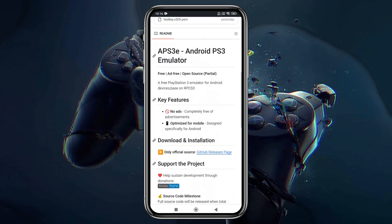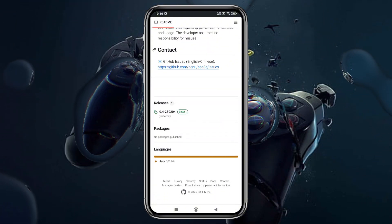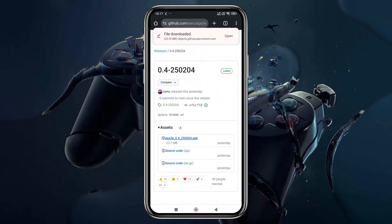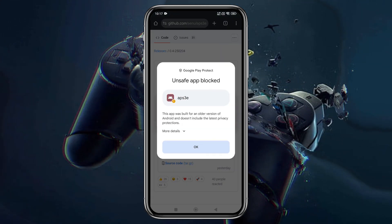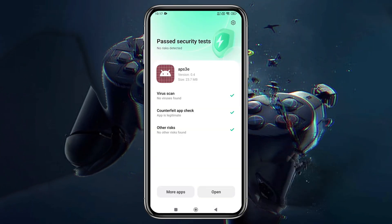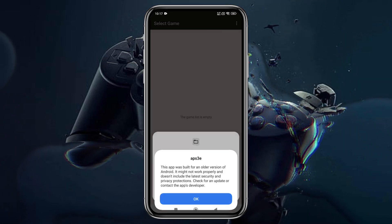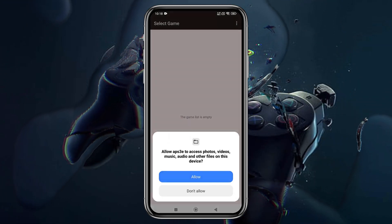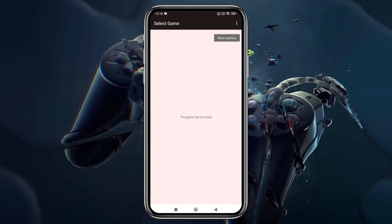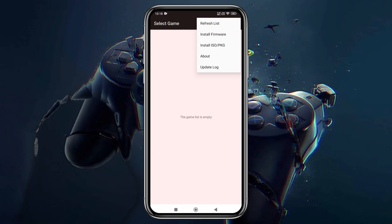Now let's see how to download the emulator. APS3e is an open-source project available on GitHub. Simply visit the GitHub page, download the APK file, and install it. You might see a Google Play Protect warning because it's built with an older Android version, but it's safe to install. APS3e is a newly developed PS3 emulator with a promising future — I believe it has the potential to become one of the best. The development team has confirmed it will be ad-free, and they plan to open-source it soon.